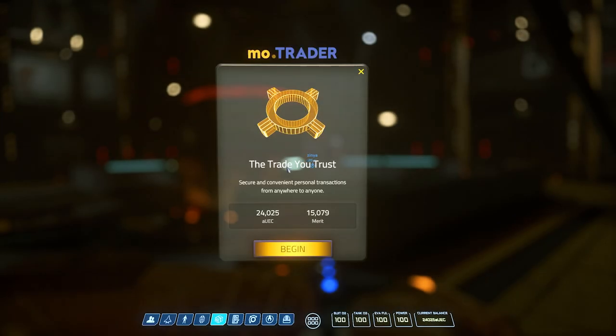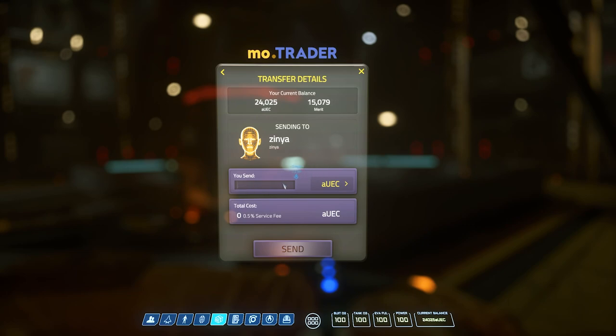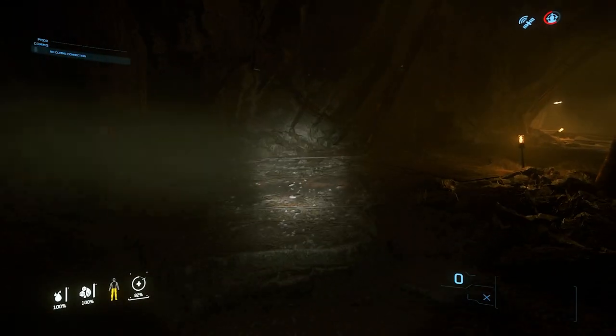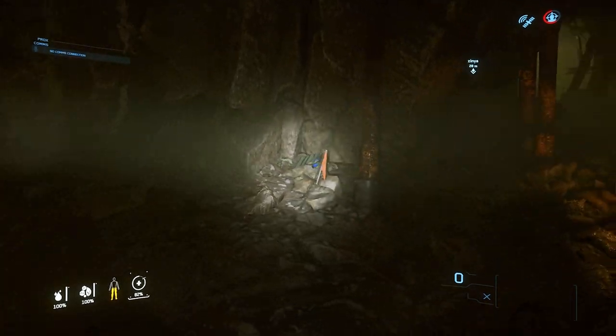You can also transfer merits using the mobiglass trade app, so you could farm merits in the game and then sell them or gift them to friends or your organization. I suspect in the future there will be people just farming merits for that very purpose. Also, in the mining caves there are supply caches.